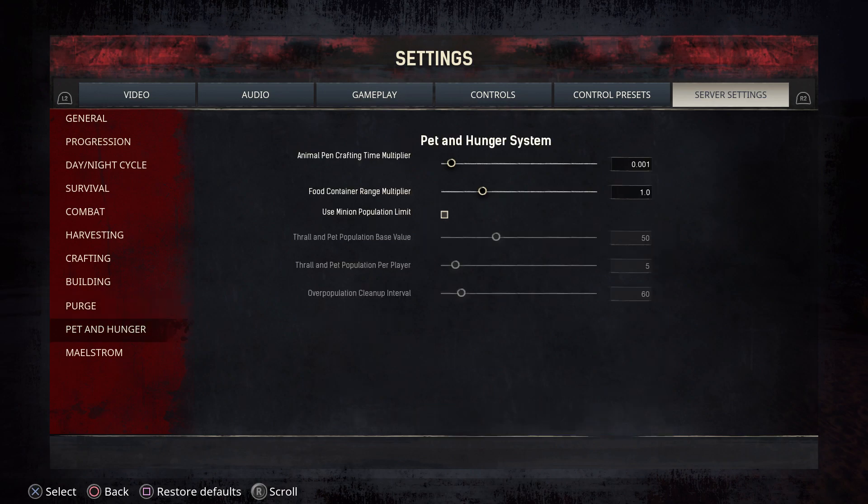Then we have Pet and Hunger. The Animal Pen Crafting Time — if you want your animal pen to craft your animals relatively quickly, put it all the way to the left; if you want it to take longer, move it to the right. The Food Container Range pertains to the area that your food container will feed your pets. If you want a really big area, move it all the way to the right and it will cover more pets. So if you have a really large base, you might want to move that to the right.